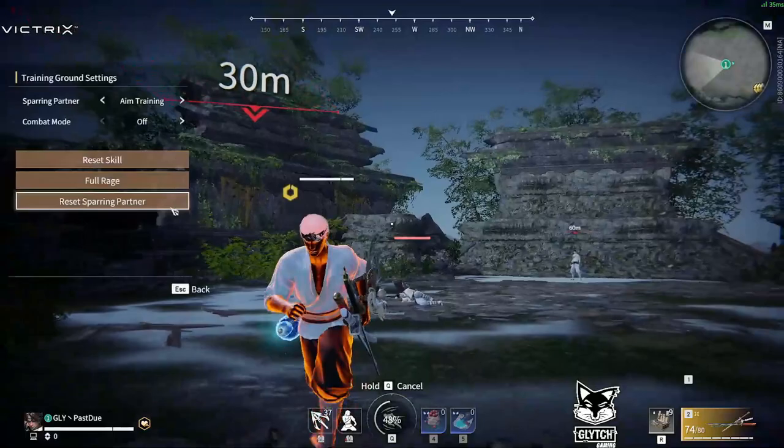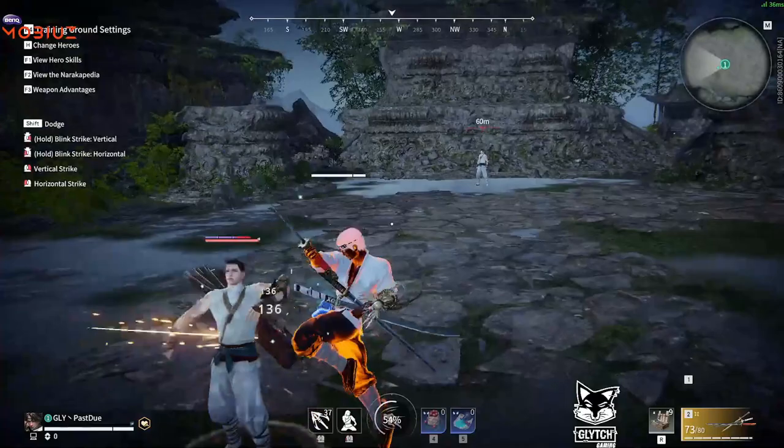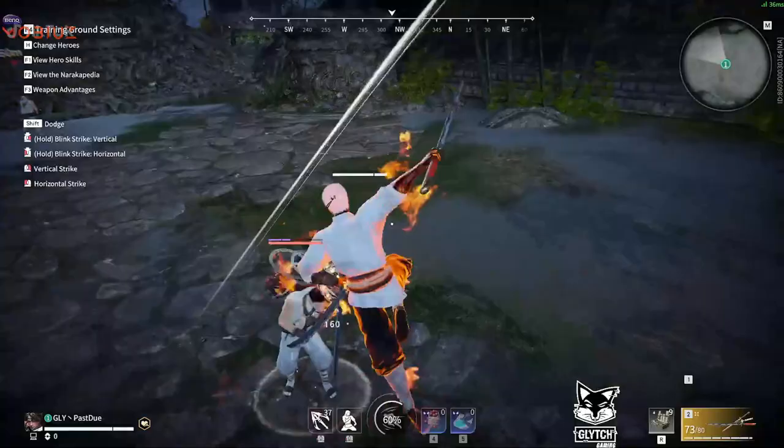What I want you to do instead, whenever you pop your ult, I want you to do a jump LMB — so you're holding forward and doing a jump LMB. Pop ult, jump forward, jump LMB, double shift.